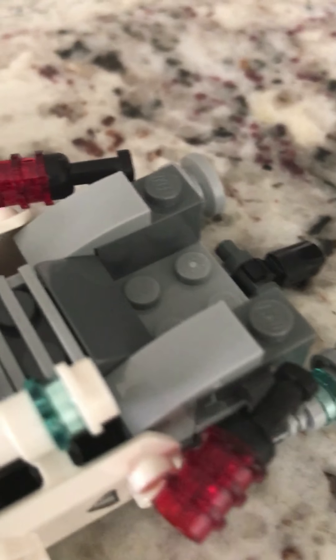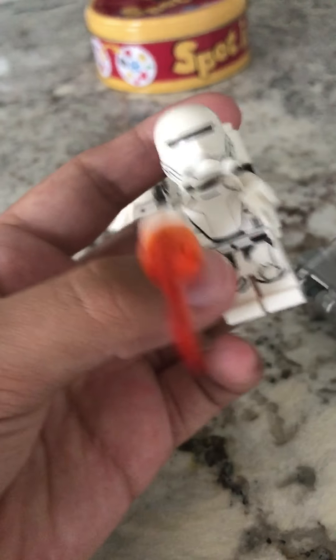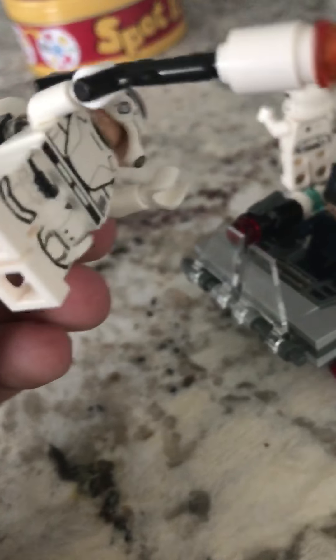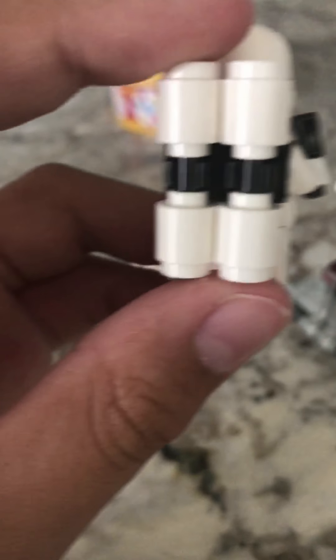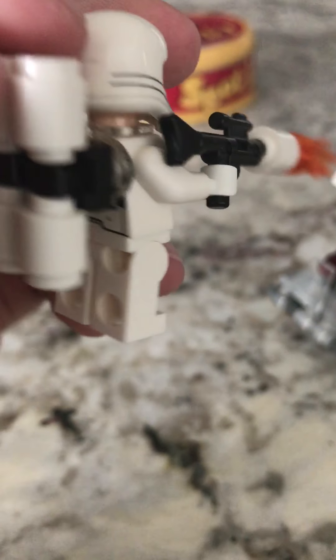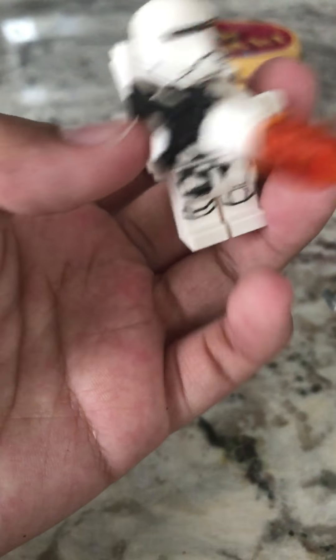There's a seat for a stormtrooper to sit. What I really liked about this set is that it included a flametrooper. It's pretty cool because it has the little orange studs and the fire coming out, which makes it look like he's blowing out hot fire. And then he has this little tank backpack — I guess that's where all the flame stuff comes from and just shoots out.